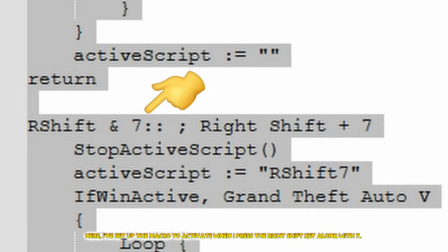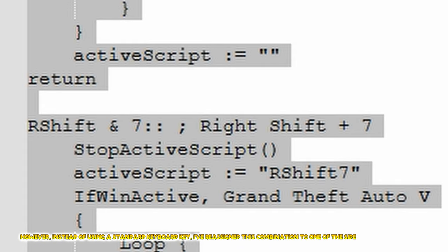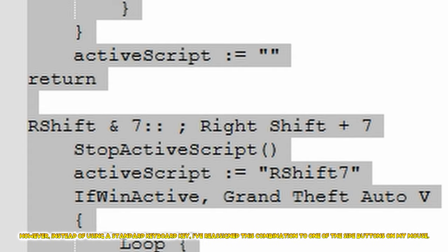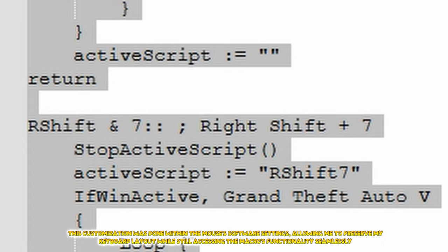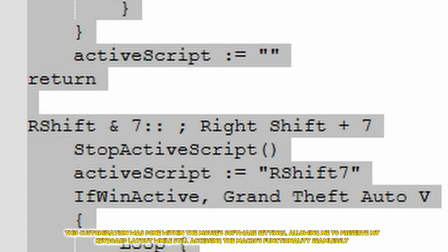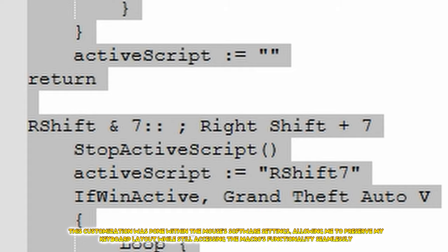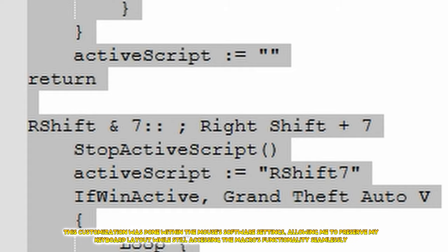Here, I've set up the macro to activate when I press the right Shift key along with 7. However, instead of using a standard keyboard key, I've reassigned this combination to one of the side buttons on my mouse. This customization was done within the mouse's software settings, allowing me to preserve my keyboard layout while still accessing the macro's functionality seamlessly.